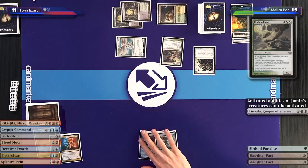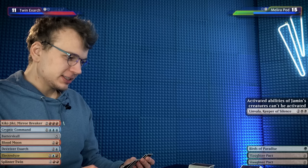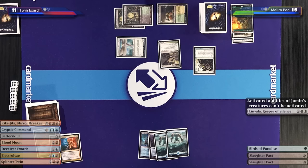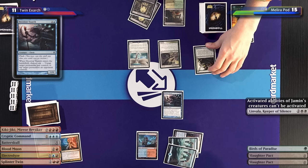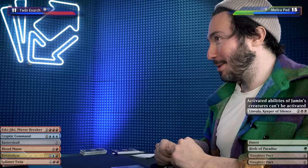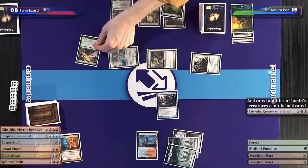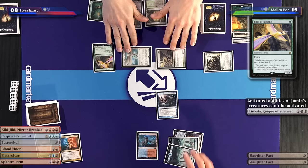During your upkeep, I'll have a Deceiver Exarch — that taps your pod. Big moves. I'll drop, declare attacks. I can't afford to take six — I'll walk. You'll take three, down to eight. I don't have a Murderous Redcap. I'll play a Forest and a Birds of Paradise. Spreading it out — remember how we talked about glimmers? I'll pass.